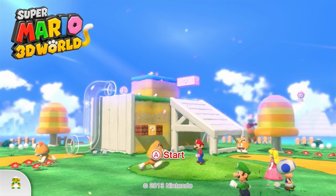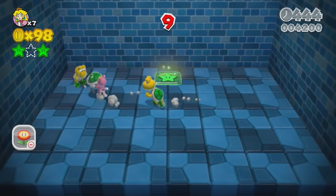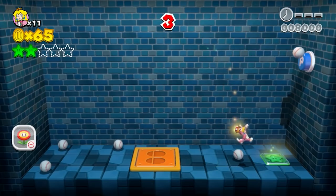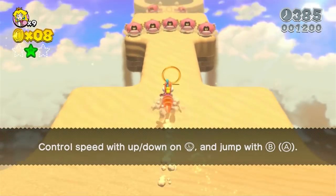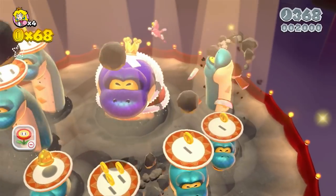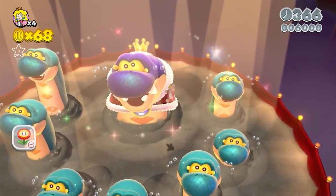Here is a non-exhaustive list: defeating enemies, touching coins, getting power-ups, destroying boxes, destroying bricks, getting stamps, activating P-switches, activating floor-switches, going through coin rings, getting checkpoints, getting green stars, touching the flagpole, defeating bosses — and like I said, that's not an exhaustive list.